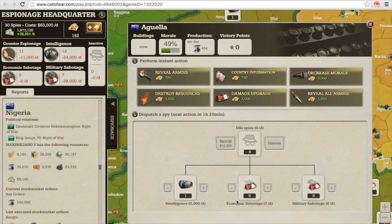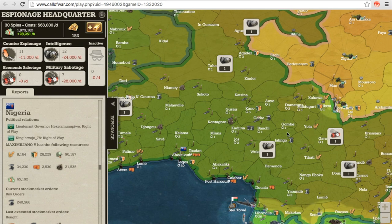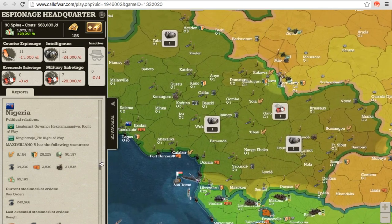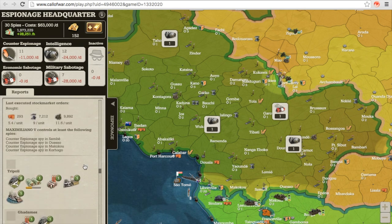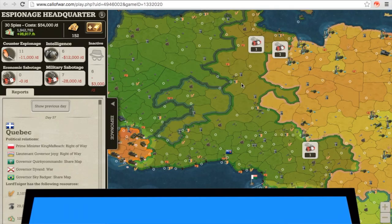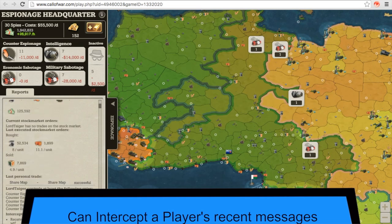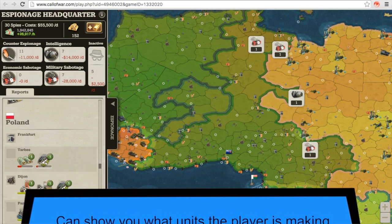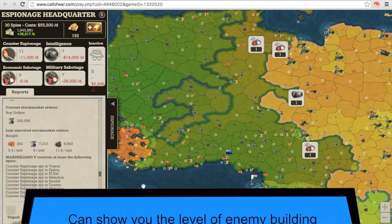The Intelligent Spy is very useful — it can tell you a lot about your enemy. You can only use them in enemy provinces, and they are generally pretty hard to capture if you use them correctly. So if you follow my advice, your enemies will never know you were there. Here is a list of what the Intelligent Spy can do: it can intercept a player's recent messages, show you what units the player is making, the exact amount of resources the player has, and the level of the player's buildings.